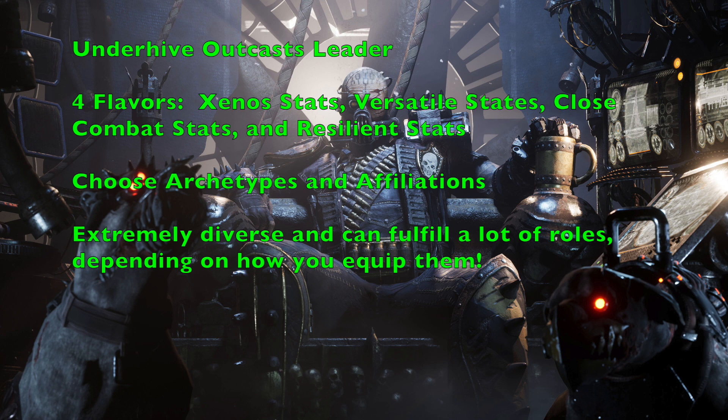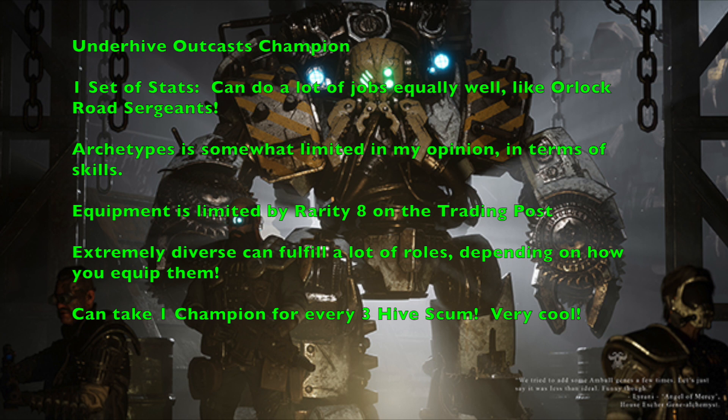Your affiliation determines what alliances you can make. A Clanless affiliation gives you no alliance options, a Delegation affiliation lets you ally only with that specific delegation — for example, a Water Guild delegation gang can only make alliances with the Water Guild. The House of Outcasts can only ally with options from their individual books. The leader's stat lines are very diverse and can fulfill many roles depending on how you equip them, making for a pretty limitless range of possibilities.